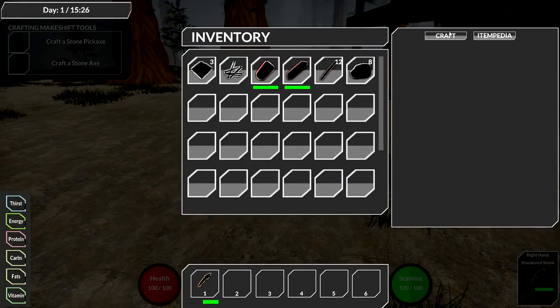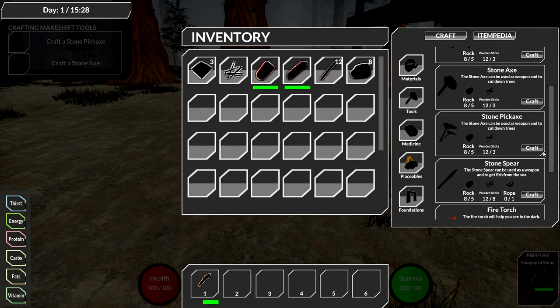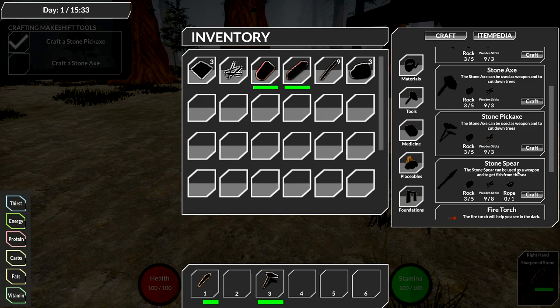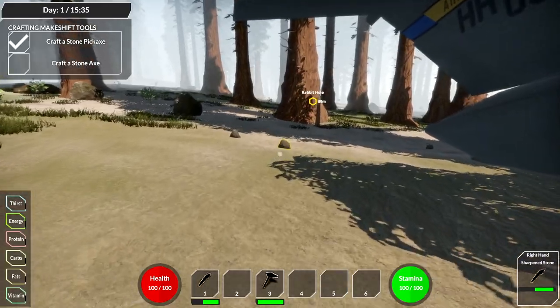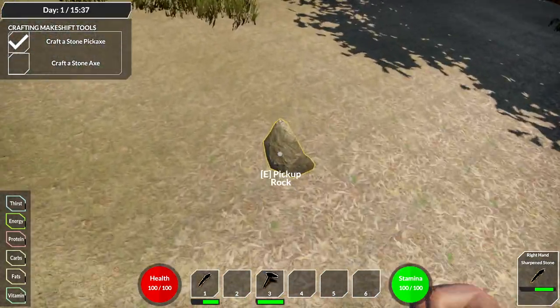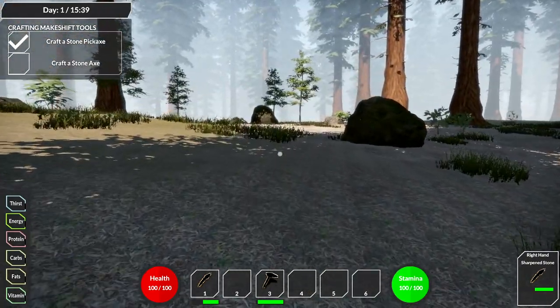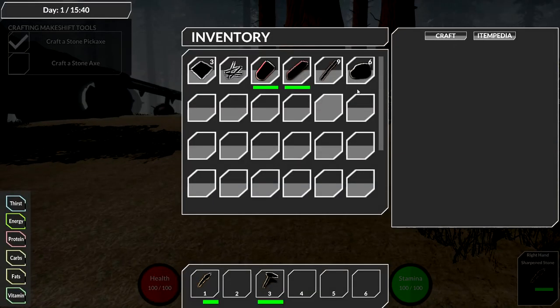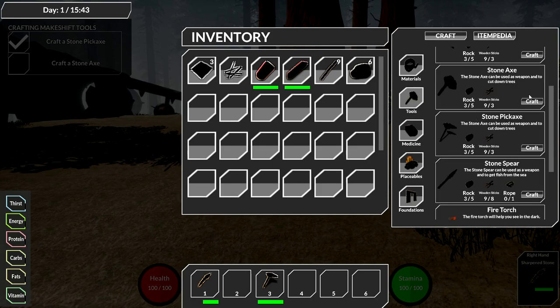Going into tools - there's a stone hammer, stone axe, stone pickaxe. I'll craft the pickaxe and also a stone axe. I'm missing some rocks - I should have picked up more, or I can just go and hit some nodes. This is regular speed - it's okay. I still want to check out the POIs that look really cool. I think there's more we can actually do in this game than we can see right now.